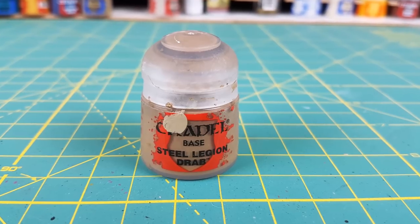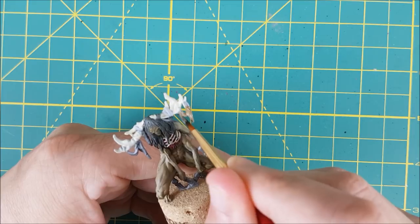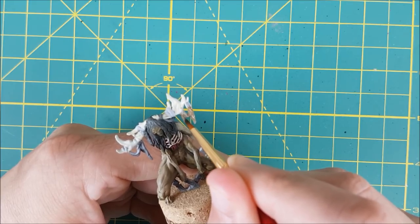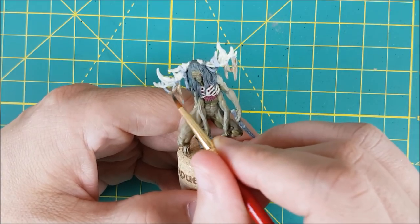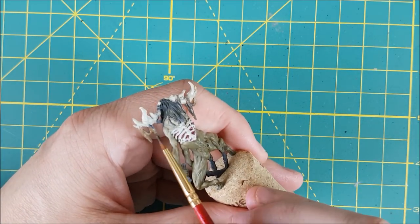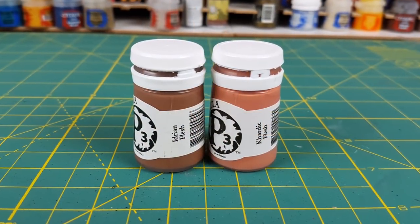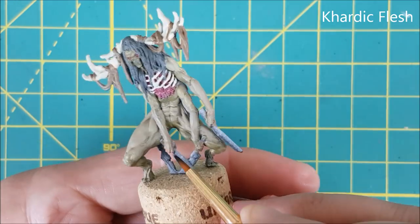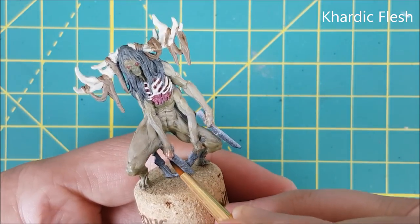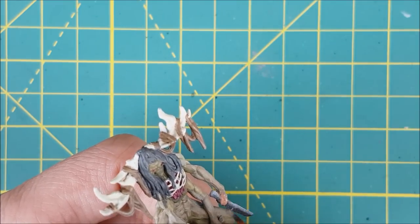For the strips of cloth hanging from the antlers I'm using Steel Legion Drab. There are usually a few key areas I like to draw attention to on a mini, and for this one it's going to be the hands and the face. The character art shows this miniature to have very human-looking hands, which kind of reminds you that this creature used to be a human. I'm starting off by covering the hands from the wrists down with Cadiac Flesh.